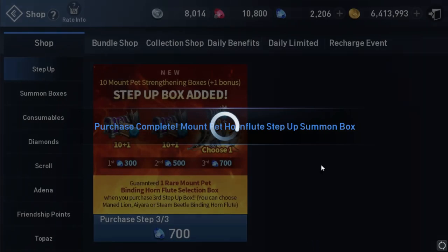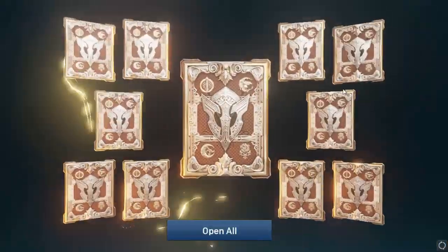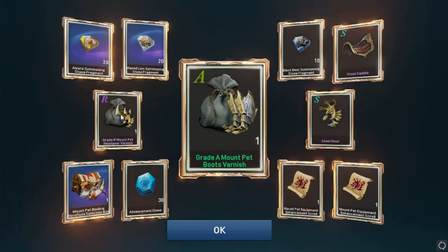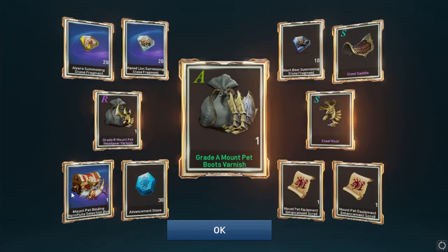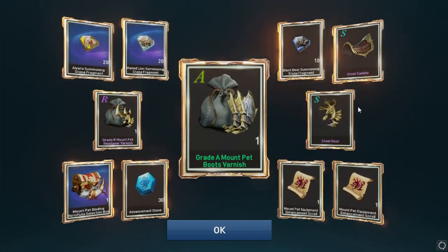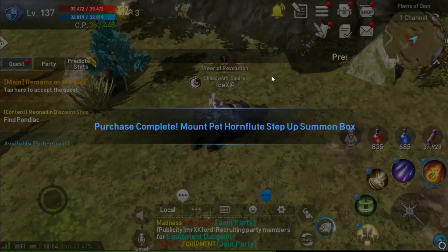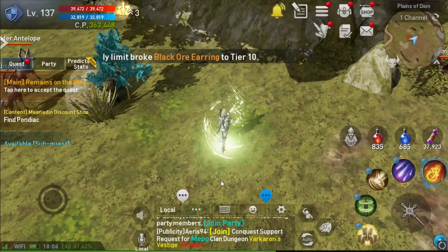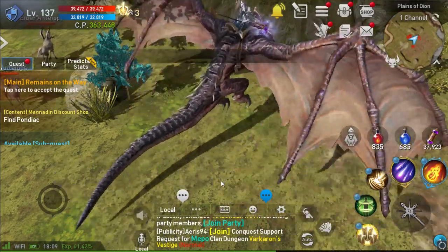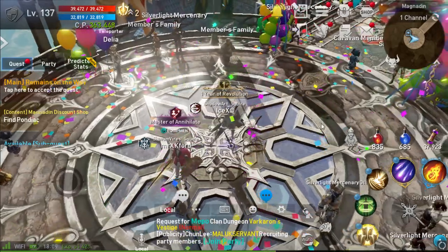Before they close it, I'm going to save another mount or chest for my main character. This one I already have Lion, so I need to save for Ayala. You can share with your other character — you just need to find it with your other character. That's why they closed S3 sled bin.